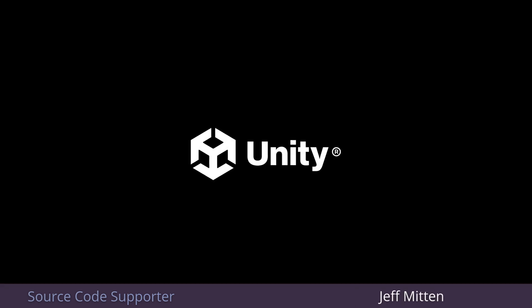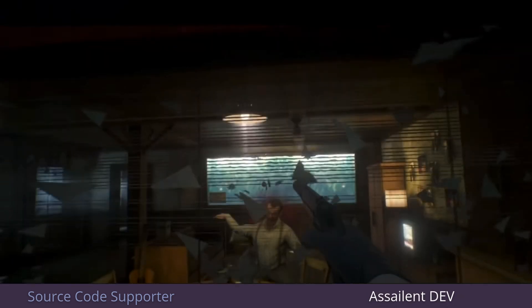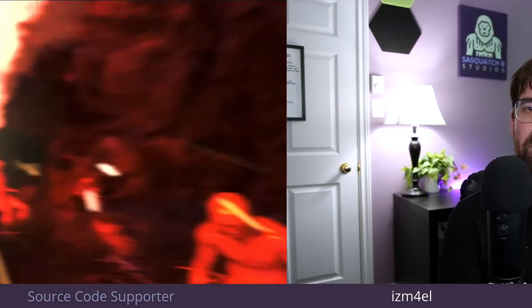If you are using Unity, your options to actually type out code are using C#, which is by far the most popular option. But in 2020, they acquired Bolt and rebranded it as Unity Visual Scripting, so there is a visual scripting solution built in like Blueprints. A popular paid alternative is Playmaker, which is actually what Team Cherry — the creators of Hollow Knight — used to make their game. So those are your programming options based on the most popular game engines.